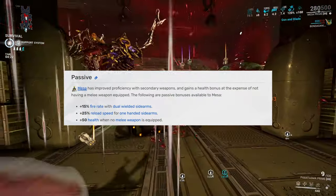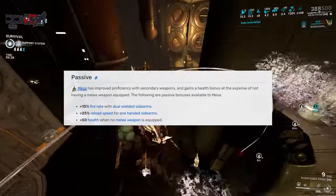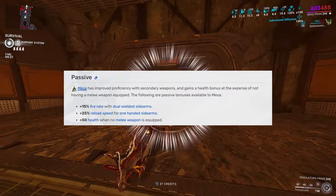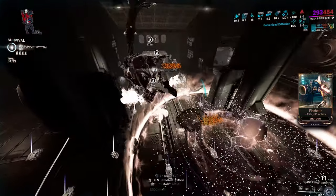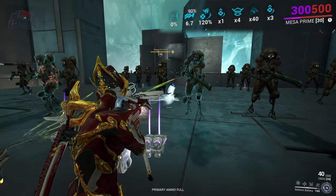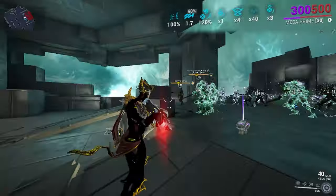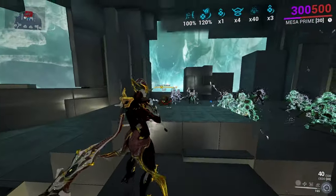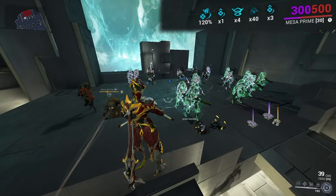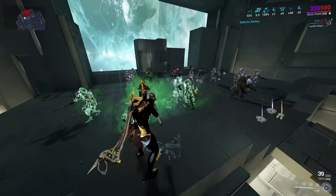Starting with her passive, that gives her 15% fire rate when she has dual-wielded pistols and 25% reload speed for one-handed pistols, and 50 health when she has no melee. Her first ability, Ballistic Battery — once she activates this ability, she starts to store damage, and when you press it again, this damage is converted to your primary or secondary weapon, resulting in a strong bullet. Just one bullet. But you can do some shenanigans with the Xoris Glaive, so there is that.